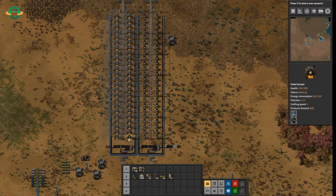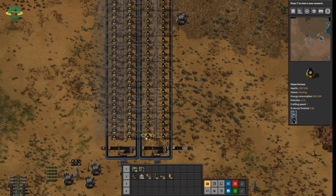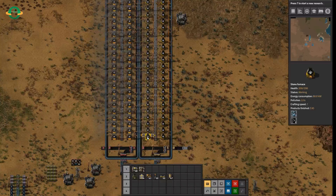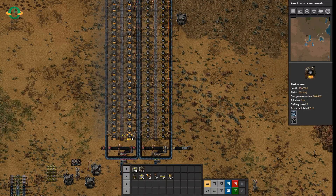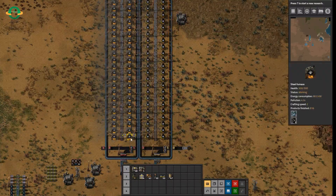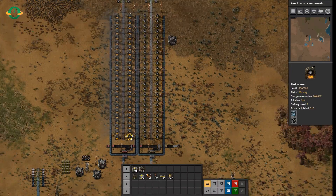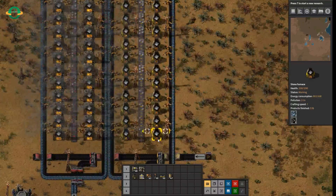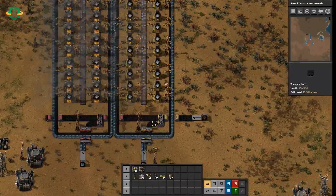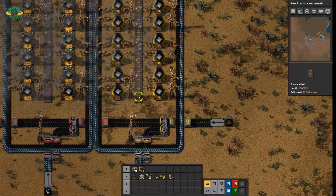When we get to red belts, a red belt goes at double the speed, so you would need 96 stone furnaces. But at the same time, you should also be going to steel furnaces, which work twice as fast as a stone furnace, so that just brings us back down to 48. So what I've set up here is a smelting stack, and we're going to quickly do the math on it — how did we get to 48 stone furnaces for a yellow belt?